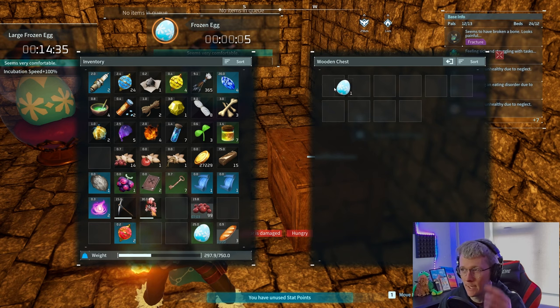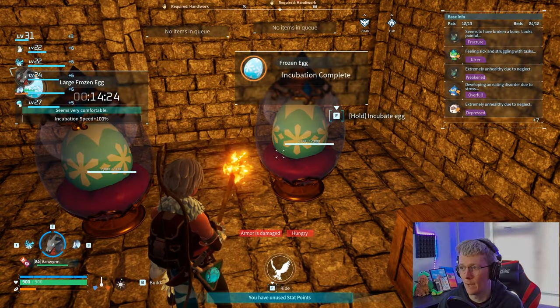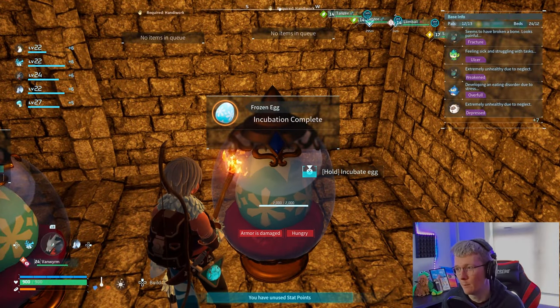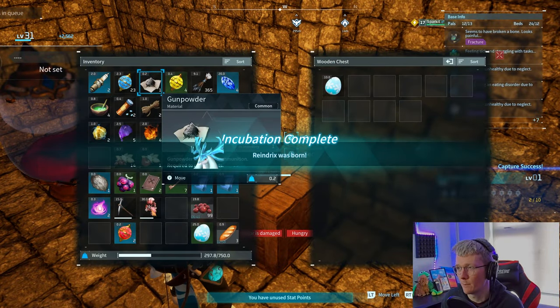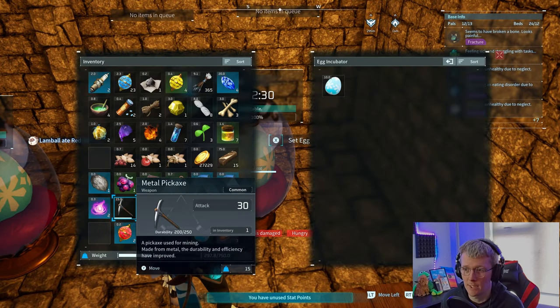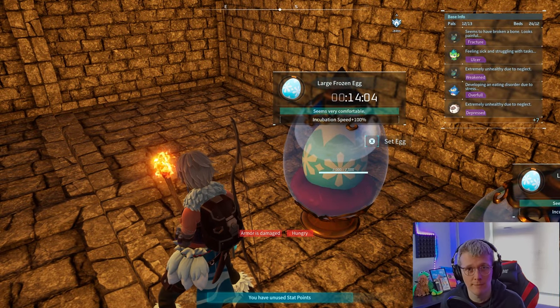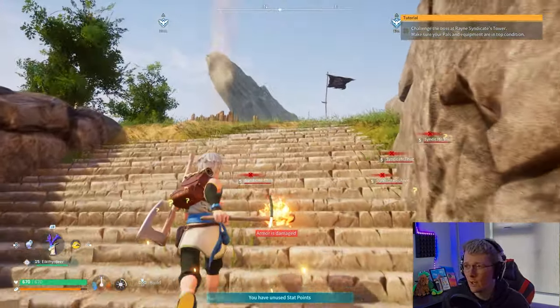With 17 seconds left, go into the menu — on keyboard and mouse — click to pick it up, press Tab, back out, go into your chest, and wait until the timer hits zero. Then put it inside the wooden chest. Incubation complete — pop it in there. This looks like it also hasn't been patched. We got a Raindrix, and now we can put that back inside. You can do that as many times as you want and I believe it hatches the same one every single time.